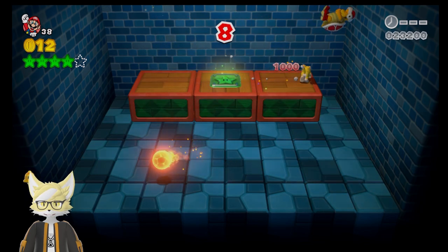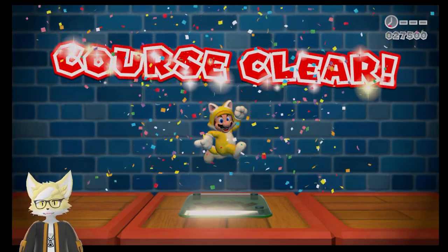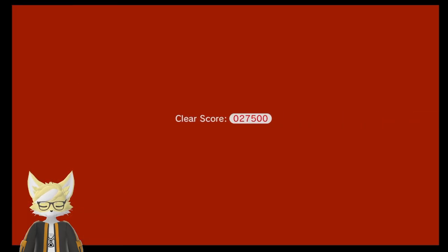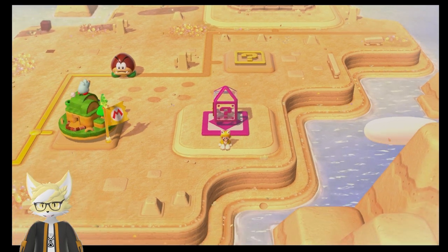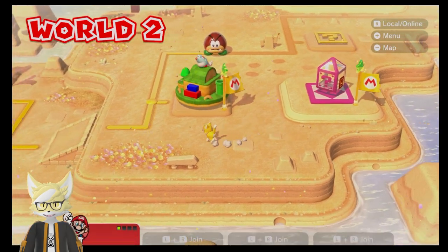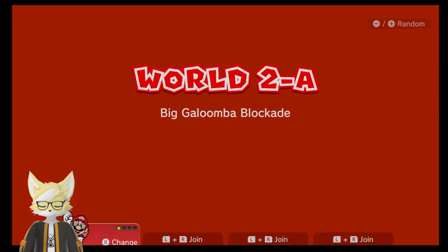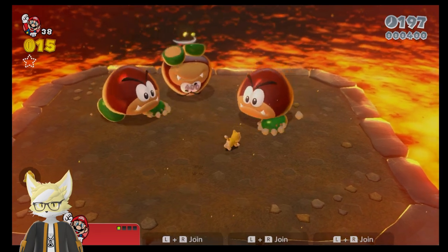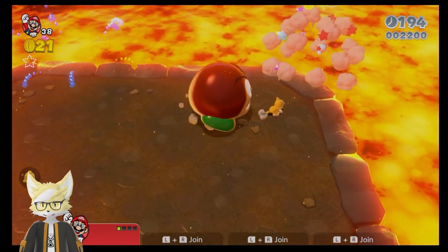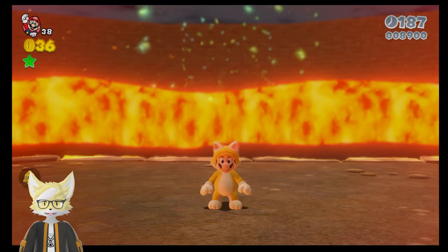Oh no, not the Fire Bros. Get out of here. They like to use Fire Bros a lot more than Hammer Bros or Boomerang Bros in this game. They're not more threatening — they're just not. I find the Boomerang Bros in the 3D game to be a little more threatening, but that's just me. In a 2D setting, it's definitely going to be the Hammer Bros. One of the easiest blockades ever. I can still just jump on his head. Piece of cake, nothing to it.